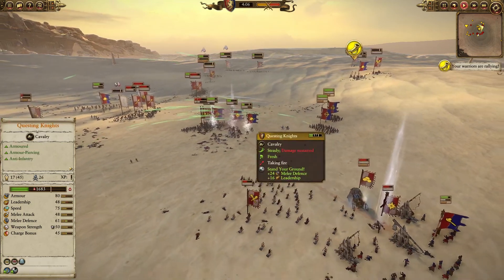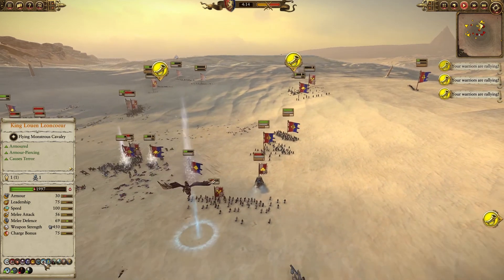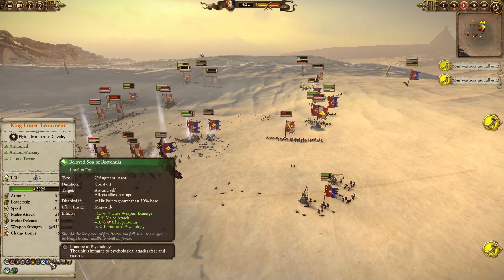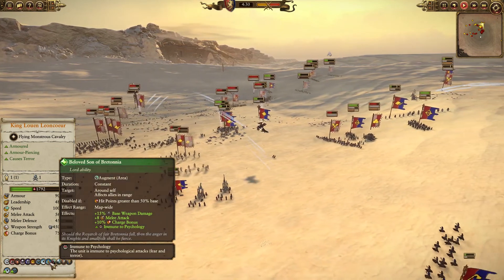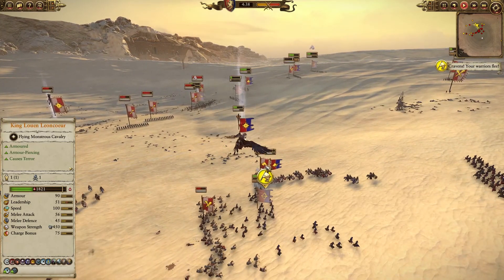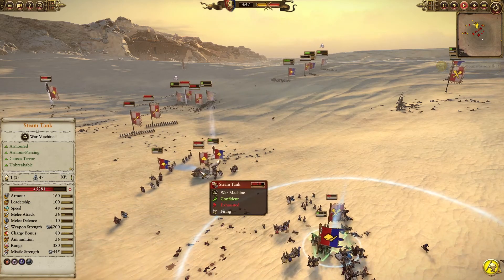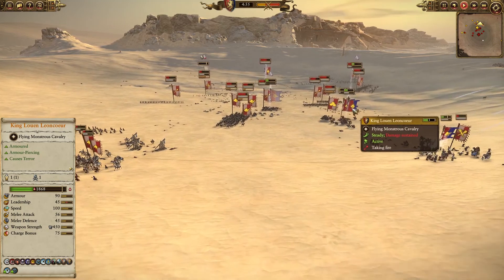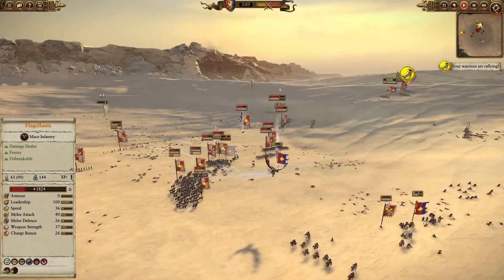I haven't used regrowth yet on Luin — he's taking a lot of damage. But there is a plus side: the beloved son of Britannia ability. Whenever Luin has less than 50% HP, his whole army gets a buff: 50% weapon damage, 8 melee attack, charge bonus, and immune to psychology. That's really great here because my opponent has a terror-causing unit. Let's see if we can get a decent charge on the steam tank.